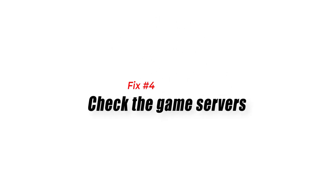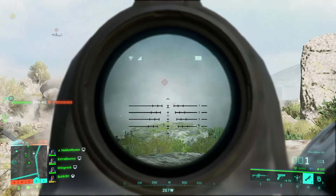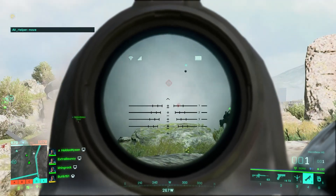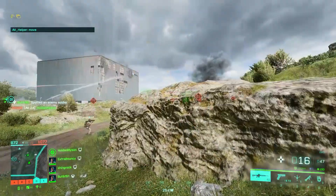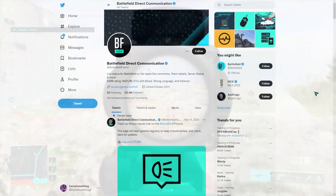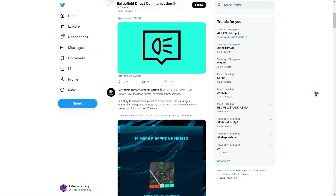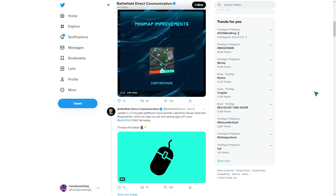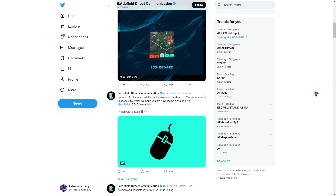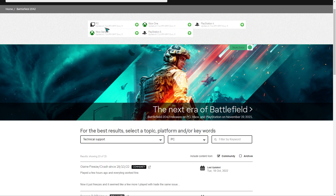Fix number four: check the game servers. Online games like Battlefield 2042 may not load or start up at all if there's a problem with the servers. Make sure that you check the status of the game servers before you continue with the solutions in this guide. Checking the servers is easy and you have a few options. If you have a Twitter account, the easiest way is to check the official Battlefield 2042 account, Battlefield Direct Communication — it's by far the most updated way to know if there's any recent server trouble. You can also visit the official EA website to check other issues aside from a possible server problem.